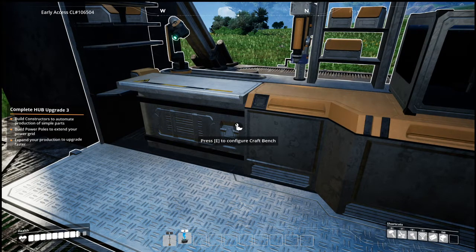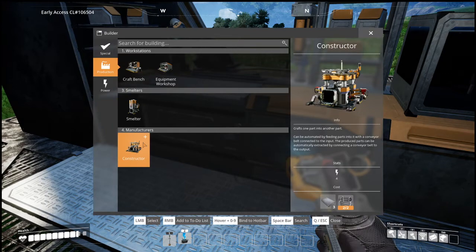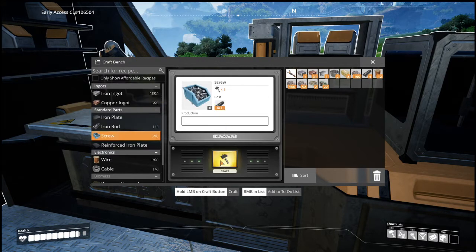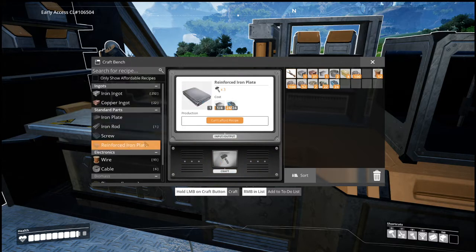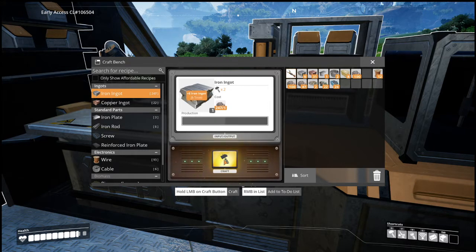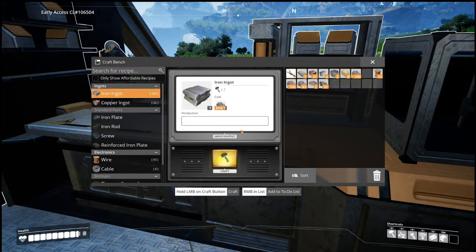Build constructors to automate production of simple parts — so we need a constructor, and for that we need three reinforced iron plates. Reinforced iron plate requires four screws and four iron plates. We have tons of iron, so there's that. Let's make iron plates and reinforced iron plates. More iron plates, more ingots — these are expensive.